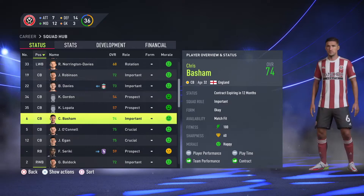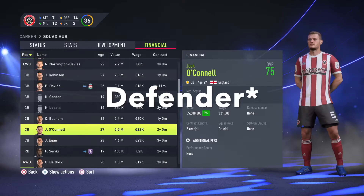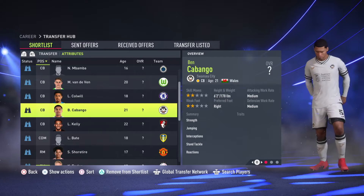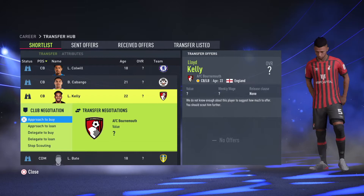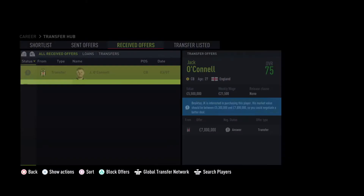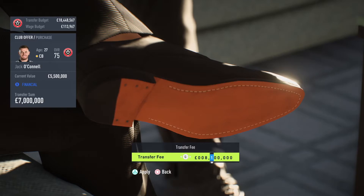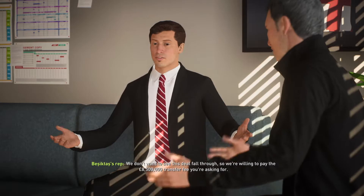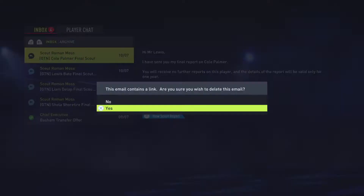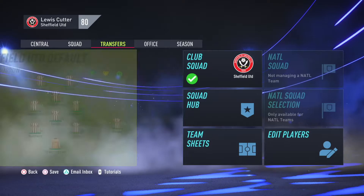We've got a transfer offer for O'Connell. He's a very strong striker and you can see by the transfer price — I was quite surprised that we got seven million offered for him. I was quite tempted; he's only worth five and a half. So I had a quick look through the squad and then another look at the shortlist. I shortlisted Kelly from Bournemouth and Cabango from Swansea, just to see if we did get a decent offer for him what sort of players we could bring in. After that I went into the negotiations and offered 8.5 million — they bit my hand off. So I've decided to go ahead with it and look to bring in one of the younger players from either Bournemouth or Swansea.